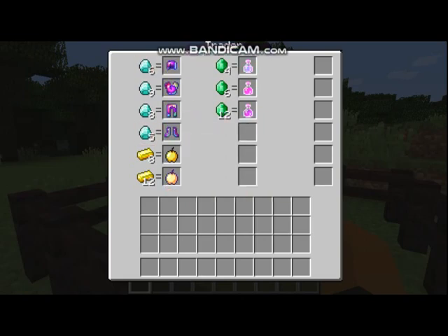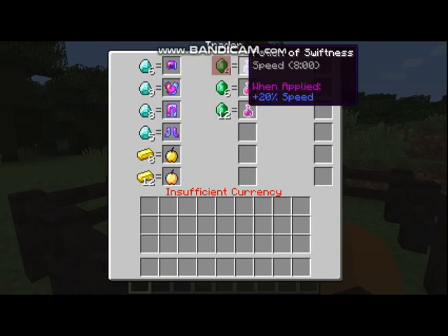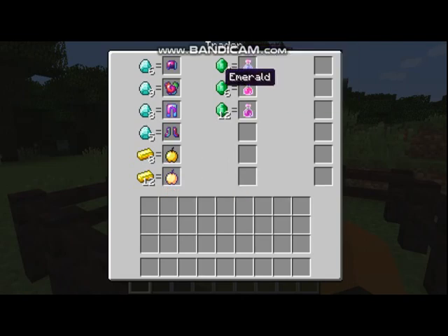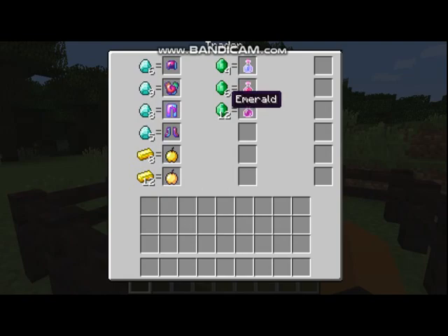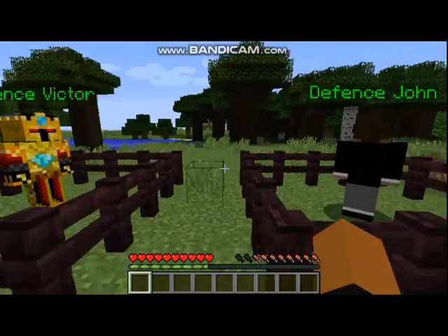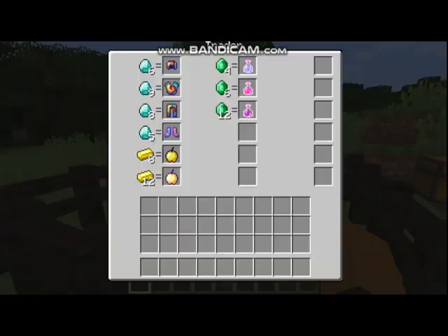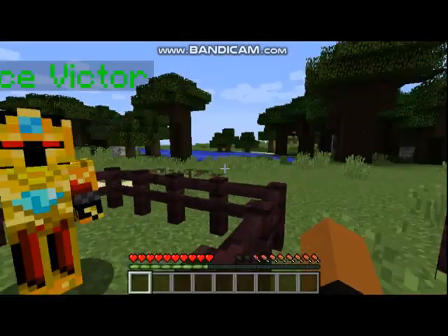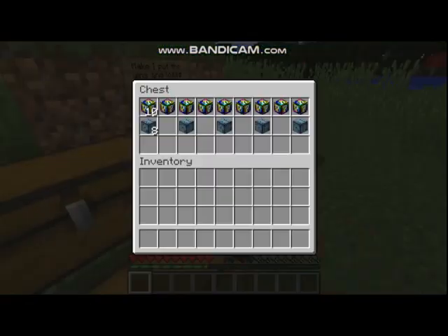So I have the whole rainbow set. For eight gold ingots I can get one golden apple, and for twelve gold ingots I can get one enchanted golden apple. For four emeralds I can get a potion of swiftness, six emeralds a potion of healing instant health two, and twelve emeralds a potion of strength. The armor and weapons are all custom trades — if you guys have any default trades you want me to add, comment down below.